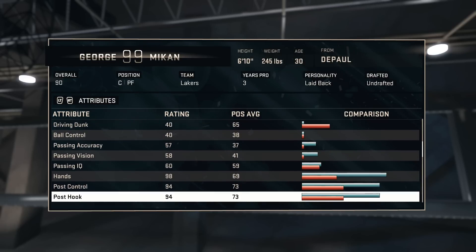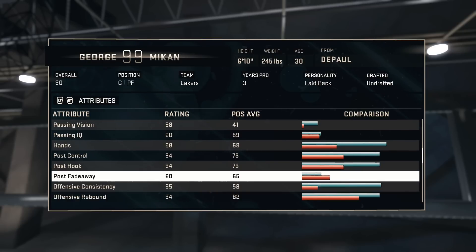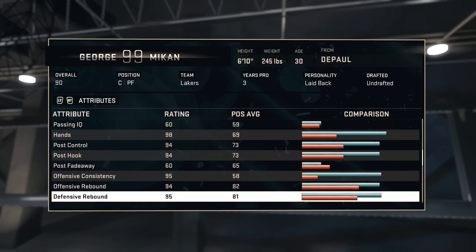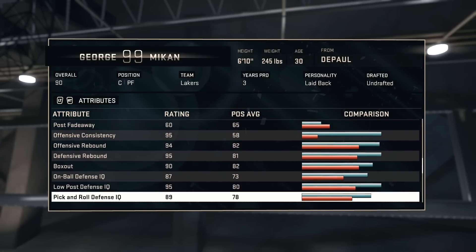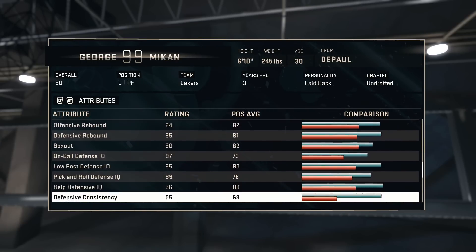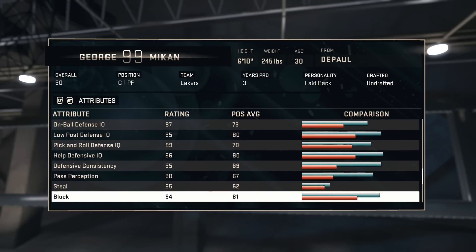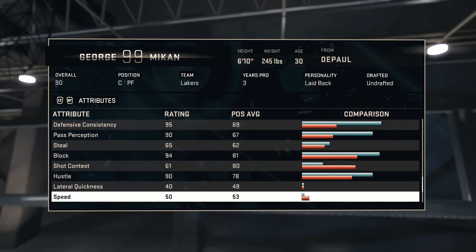It's different from other centers. Most of his post moves besides the fadeaway are all in the mid-90s. Offensive consistency is a 95, offensive rebounds are 94, and his box out is a 90 which is definitely good. On-ball defense is 87, low post defense IQ is at 89, pick and roll defense is at 89 as well, and his blocking is at a 94.